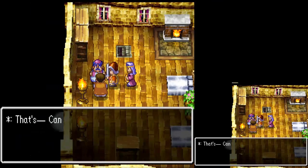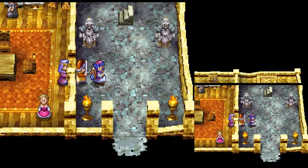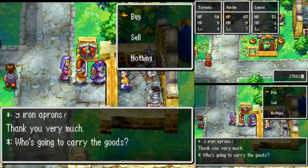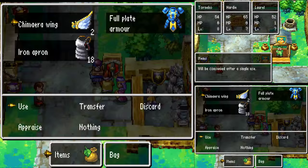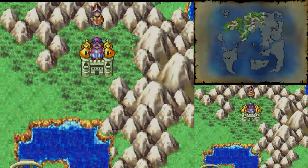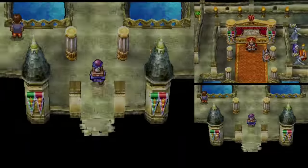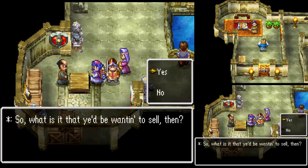Here, you can sell the silver statuette for 25,000, but you need 35,000 to buy the shop. Don't let this dissuade you. Take that 25,000 and buy a bunch of iron aprons from the armor shop. Use a chimera wing, go back to Reinhardt, and sell all of these for a lot of loot. Since the iron aprons cost 1,500, don't sell them for anything less than 1,600. Generally speaking, you can sell them for over 1,700, and in many cases over 2,000.